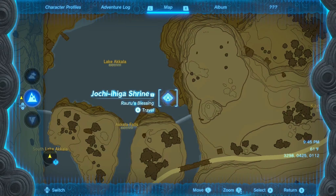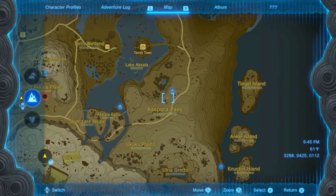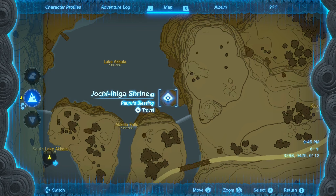The next shrine we're going to be looking at is the Jochi Ihega Shrine, which is going to be located on the right side of the map, right next to Kepora Pass and the Razataka Walk Shrine that we just went over, in Akala Falls. If you mark right here, you'd be good to go.